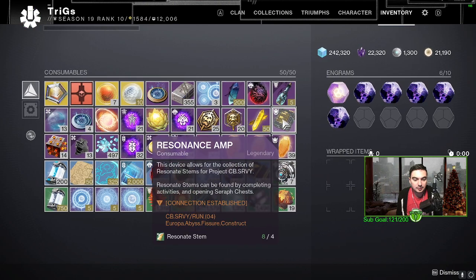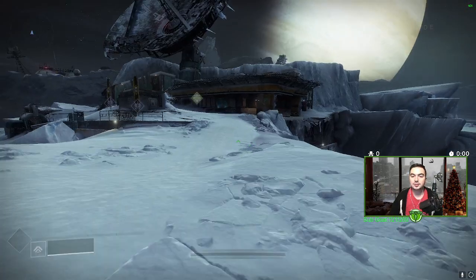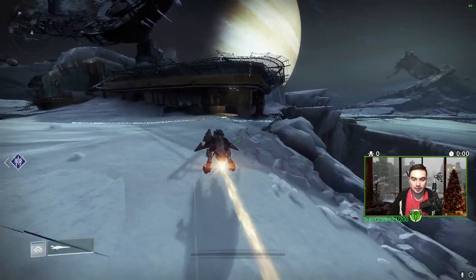All right everybody, if you have the Resonance Amp Europa Abyss Fissure Construct, what you want to do is load into Europa, into the Churns Crossing, and we're gonna head to the right.